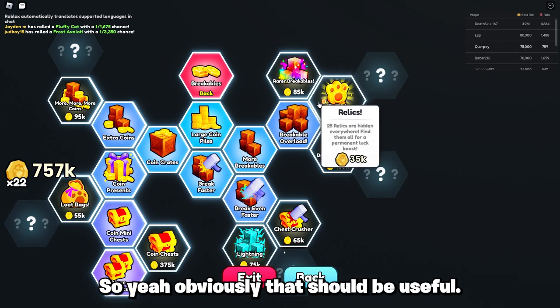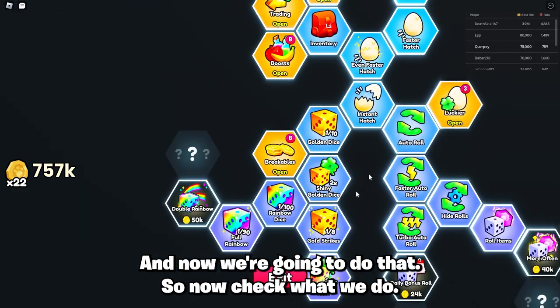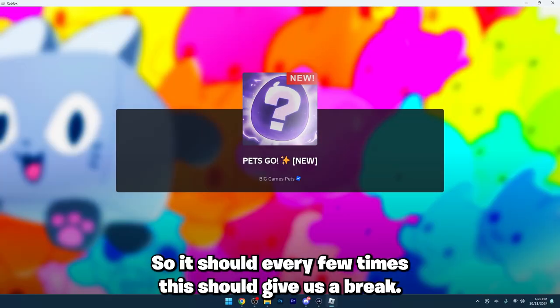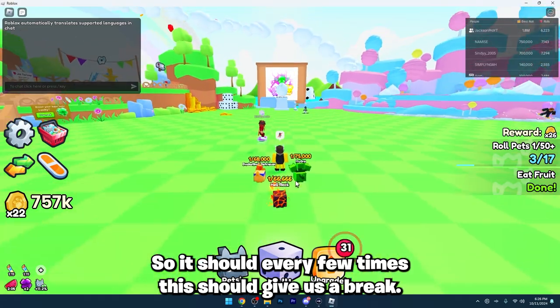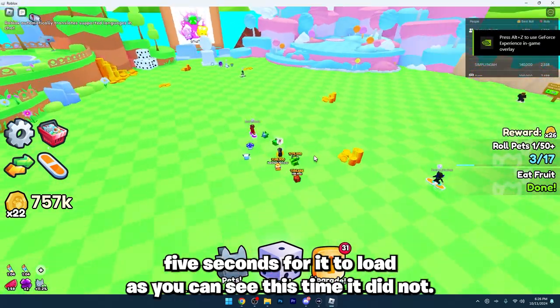That's all you really need for the upgrades. Now what we do is we're gonna leave the game, then rejoin a server. Every few times this should give us a breakable chest. Wait about five seconds for it to load.